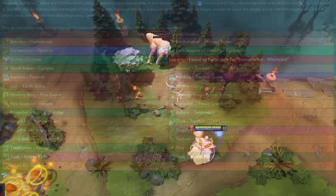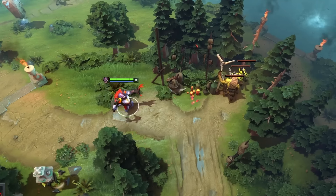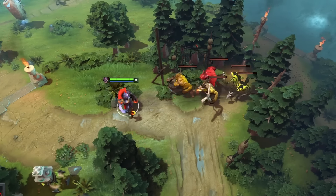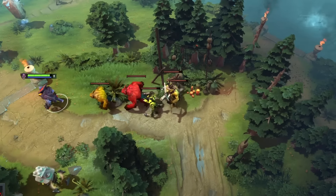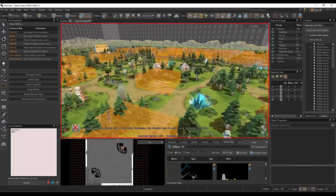I don't want to bore you by going through each ability and figuring out all that can be used to stack camps like torrent. Just know that if an ability raises a unit's z-position by a good amount, it'll probably stack the camp. But remember, not all neutral camp spawn boxes are the same size, so not every spell will work on every camp.